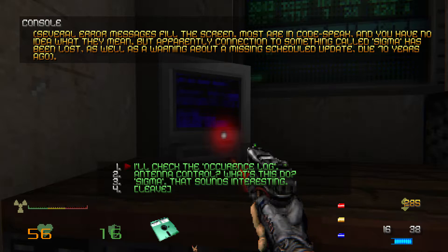Select the errors icon. Several error messages fill the screen — most are in code speak and you have no idea what they mean. But apparently, connection to something called Sigma has been lost, as well as a warning about a missing scheduled update due 70 years ago. Sigma — that sounds interesting.